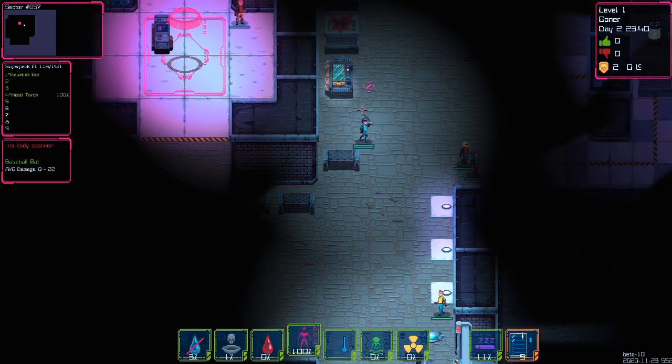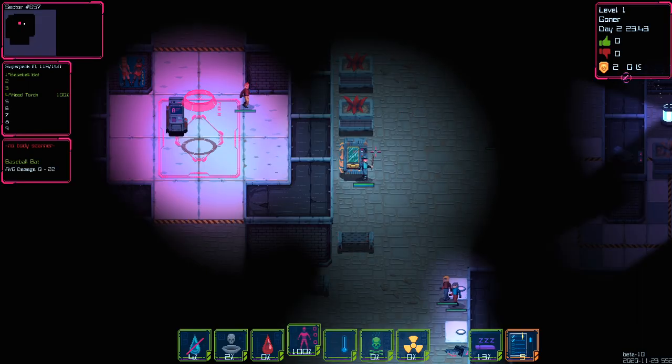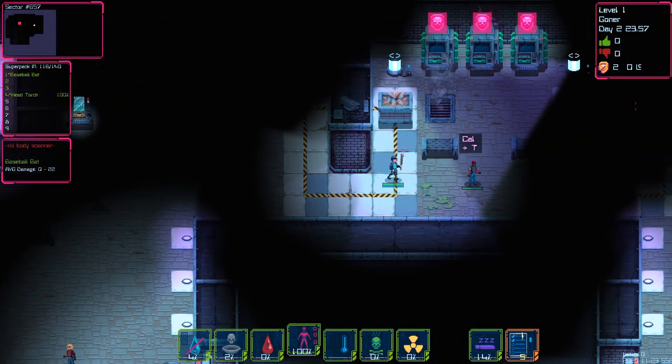The teleporter to the next district is right there. We've got a vending machine on this side — there's a military ration, a trauma med pack, and a Strexo energy drink. I'm going to buy the military ration. Oh, never mind — it took all my money away. So now that we're in, it took away all my money. Fair enough.